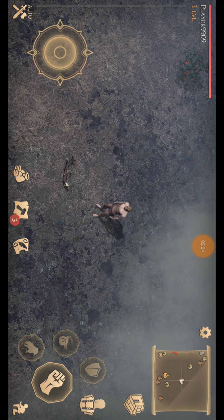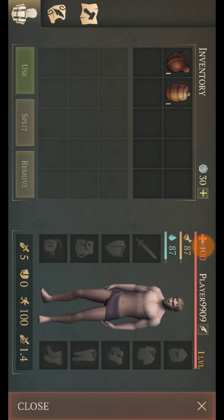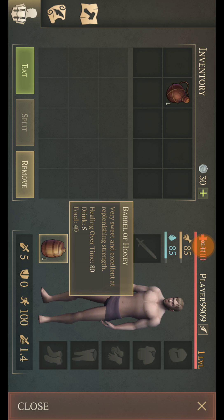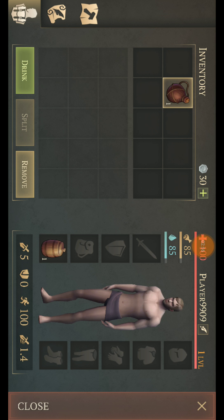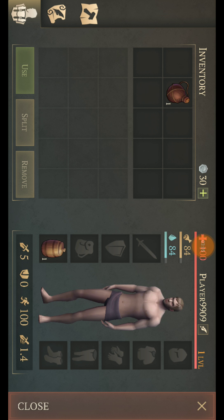Joystick seems responsive. Graphics are nice, I must say. That's obviously crouch. And that's your punch. There's your inventory — so if you just double tap onto it, it's going to go in there. You can hold your finger down. Barrel of honey — very sweet and excellent at replenishing strength. Healing over time: 80. Drink is 5, food is 40, which is cool. This one saves you from dying of thirst, but not from an enemy sword. Graphics are nice for one person developing this game — well done to you, dude.